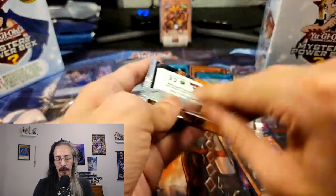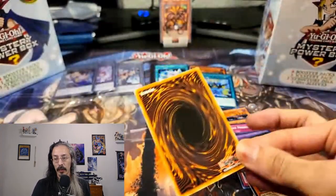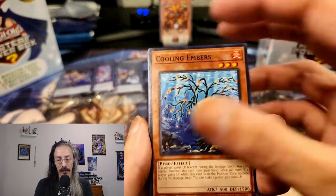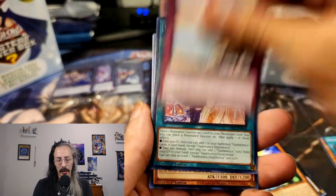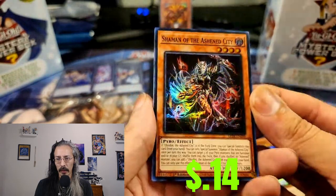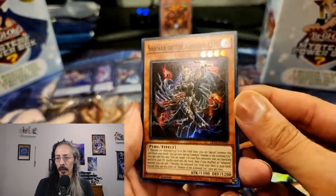Last pack of Legacy of Destruction — I might have to go back up to that Walmart and make sure I get some more of these because this is actually a lot of fun. I want the rest of the tokens, and the ratios unless I've just been getting lucky aren't too bad. Agus, Disarmonia, and another Shaman — definitely have a playset now. Any extras outside of my playset will be going up into the shop.